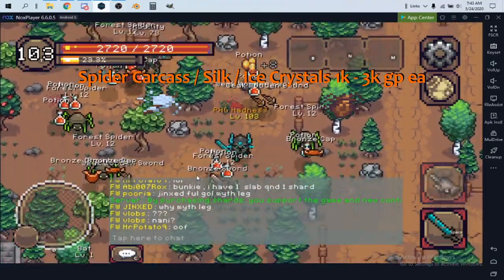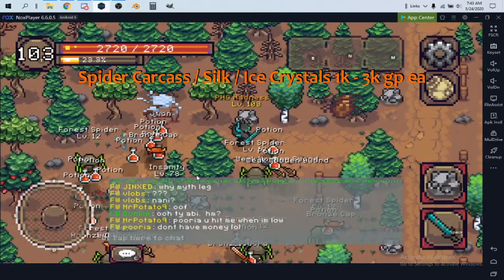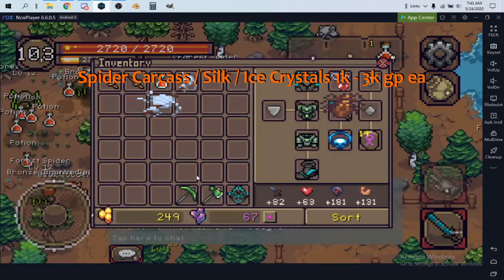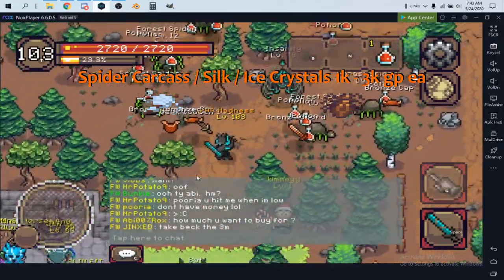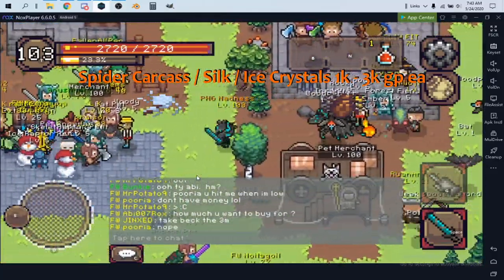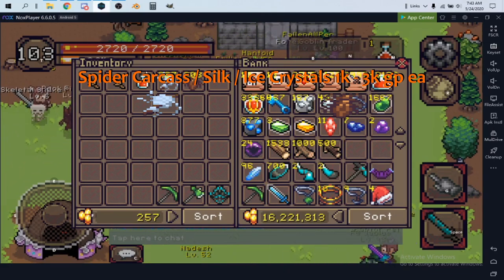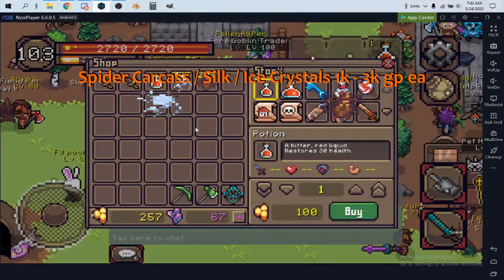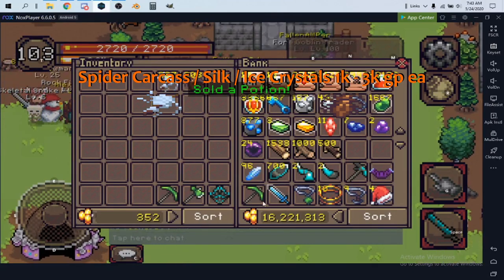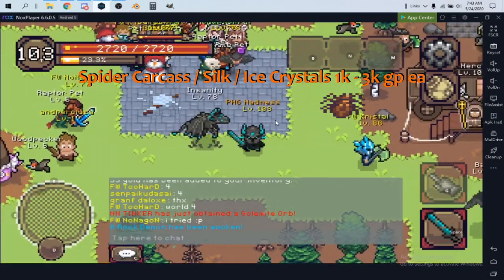Keep killing the spiders — eventually they'll drop spider silk and spider carcasses. There's a spider silk right there. They're stackable, which is great. I've accumulated a small amount just killing them when bored. If they're stackable, odds are they'll have some kind of stackable use in a future update. Nobody knows exactly what they're for, but people pay well for them.